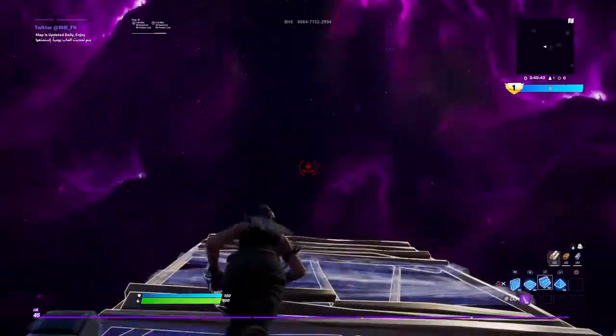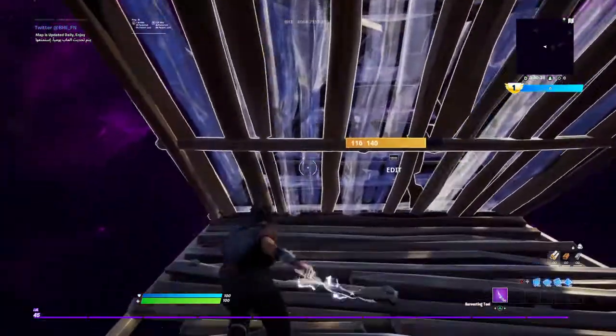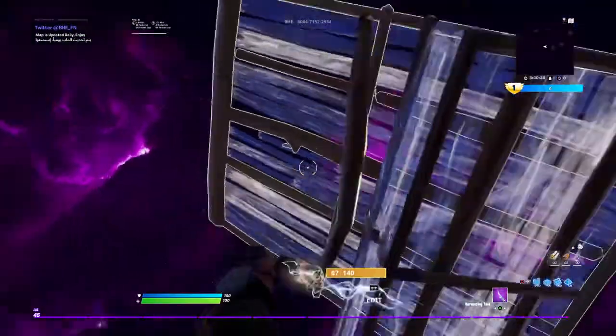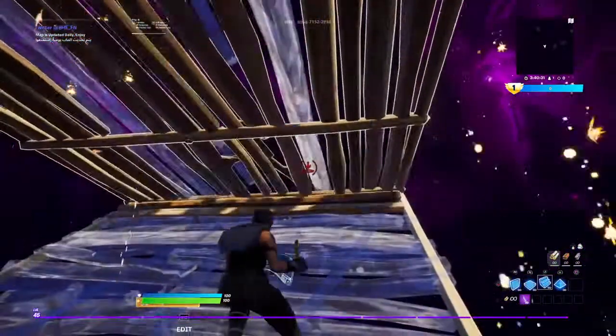So first of all, you want to build a stair, obviously, and then put this. You want to add it just like this. Put a floor here, and then a stair.